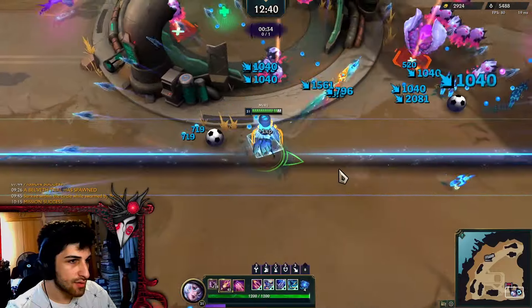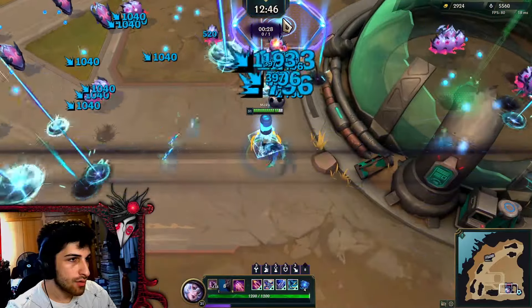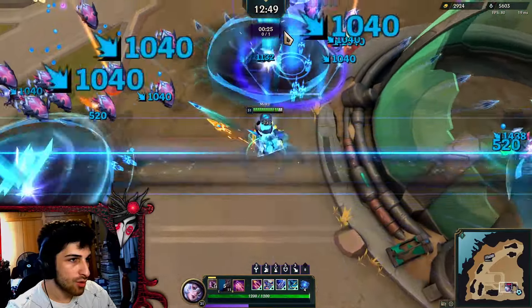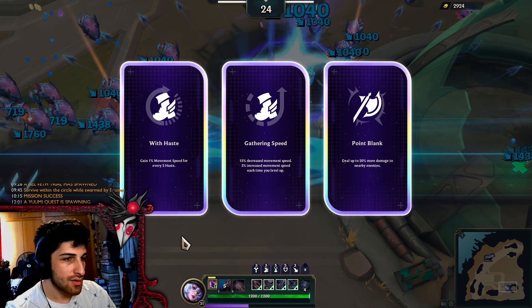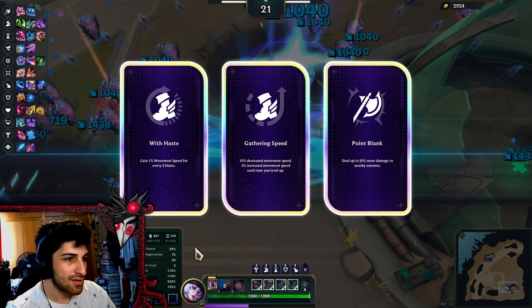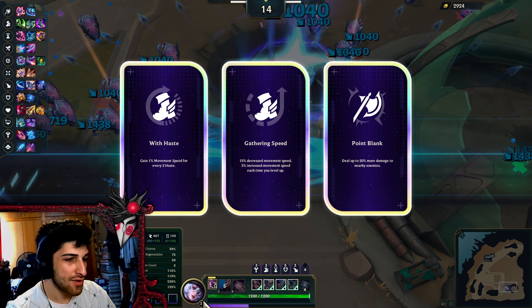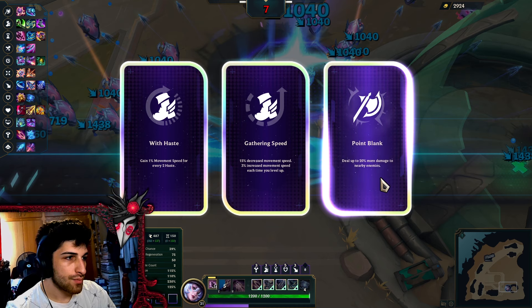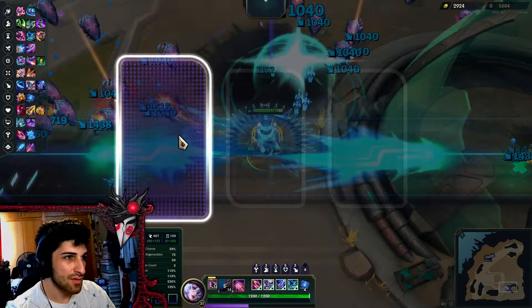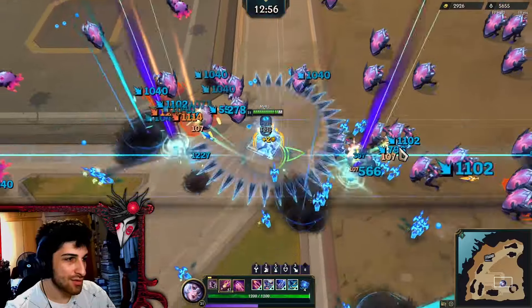37 seconds to do this — it's okay, I'm a football guy. Bounced off a wall — that doesn't happen in football, usually. Point blank, move speed for haste. I don't think we have enough time to get this going properly because we're already level 31. Point blank might be good, but we already need move speed. We don't want to be near enemies, but you can't really avoid it.